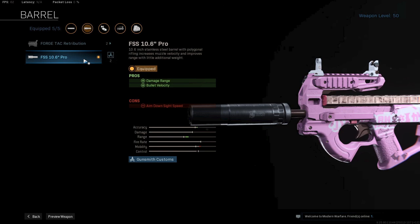After that we're using the FSS 10.6 Pro Barrel for a damage rate increase of 22% and a bullet velocity increase of 6%. The Forge Stack Barrel gives you more of the same, but it will decrease a lot of SMG elements like movement speed, hipfire accuracy, and ADS speed.